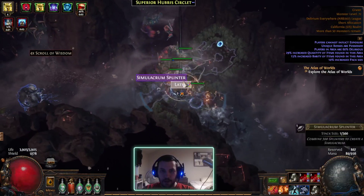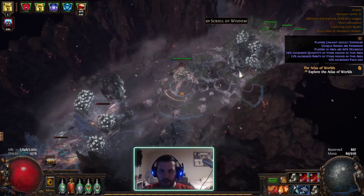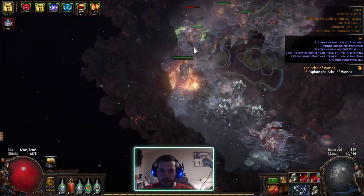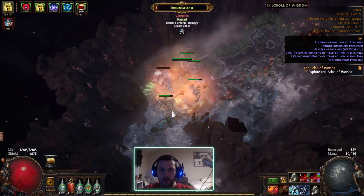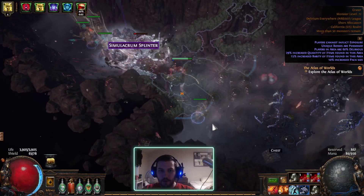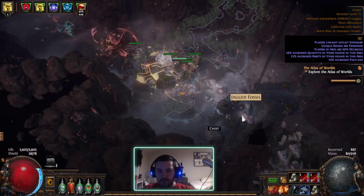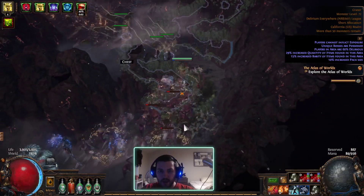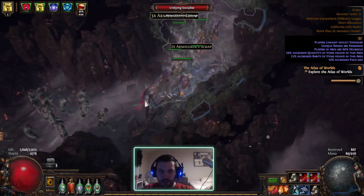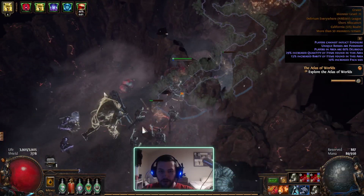A little tough right from the get-go, got a lot of stuff going on. I'm not really sure why I'm picking up singular Simulacrum Splinters — I probably should improve my loot filter a little bit at this point. But yeah, I just wanted to show a map and show that it's not absolutely crushing everything, but it is able to get through pretty much everything.